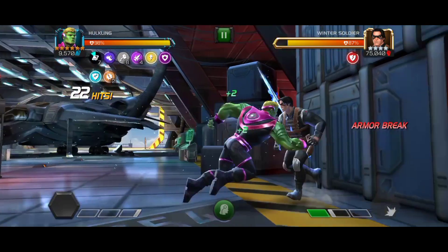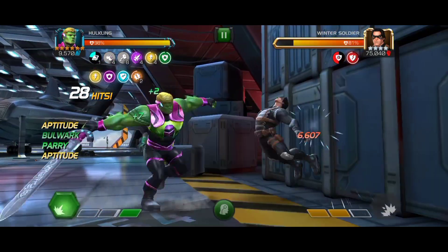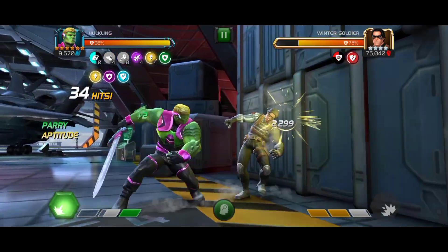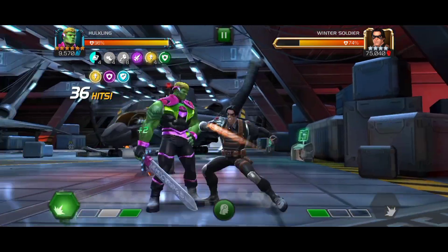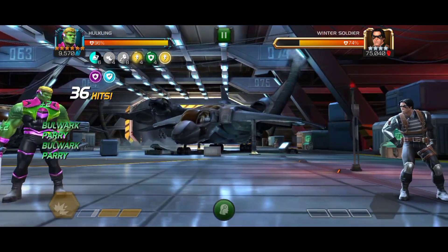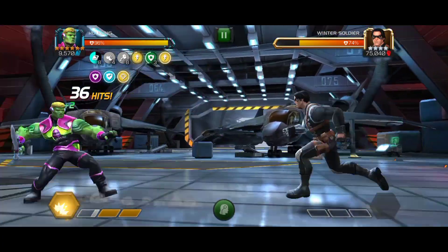If he is undoped the fury duration is a little short, but if he is doped the fury duration can become longer, which is very helpful because those furies are very potent. That's why I'm using the Wasp synergy, and I'm also using the Squirrel Girl synergy which gives an armor break whenever you hit with an unblockable attack. I'm also using Toad so I need to do one less hit to trigger my unblockable.